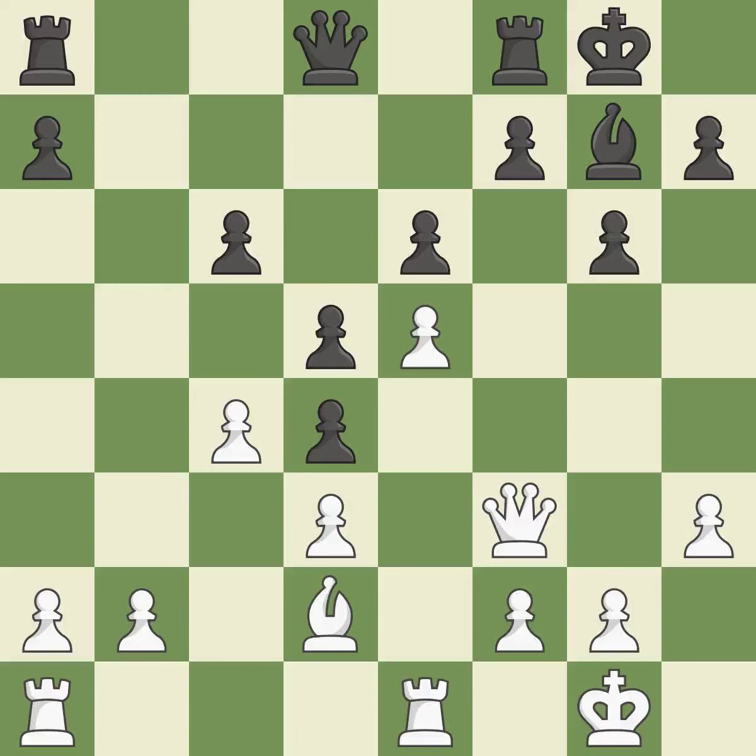Castling gets the king to a safer square, out of the center of the board, while also developing a rook. Castling to the same side of the board as the opponent avoids some of the attacking associated with opposite-side castling. There was only one good move there. This ignores an opportunity to win a tempo by threatening a rook — a mistake. Now that the rooks can see one another, they can defend one another.